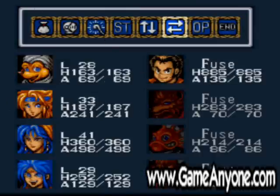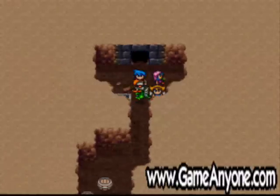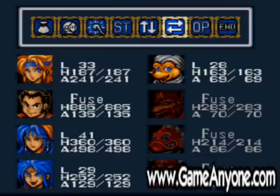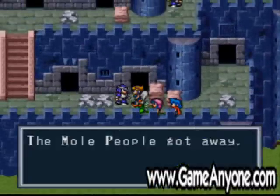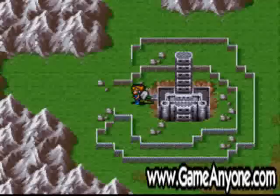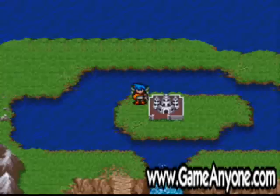Wonder if Mogu can dig there — guess not. Getting out really isn't that hard. There's nothing here. Guess these guys gotta find their moles. Back here — now we can reach this little area, whatever it is. Must be a dragon shrine.